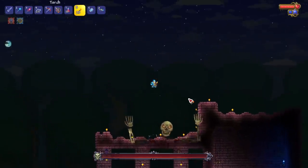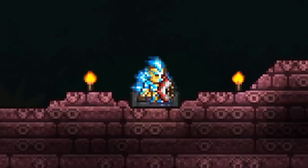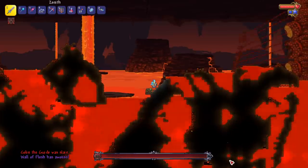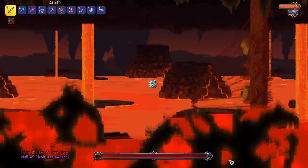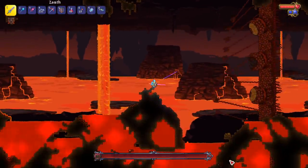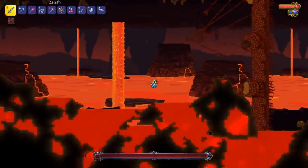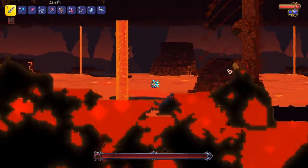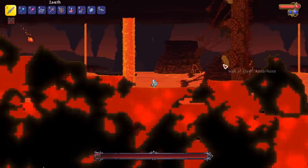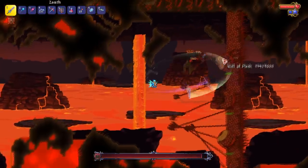Oh shoot we got Chippy's couch! You know what we gotta do - gotta sit in your couch. Last but not least, the Wall of Flesh. Oh my god, he definitely looks scarier - he seems a little more cracked out, like he drank a Monster Energy before he hopped in this fight. His eyeballs look like they're trying to bite us - they've got a little mouth, or his pupils are pulsating. Very interesting, but I like it.